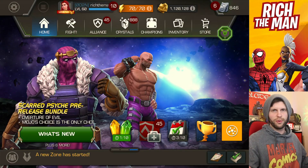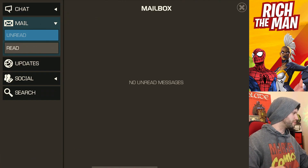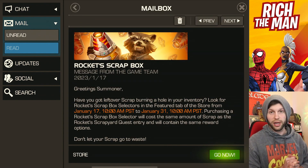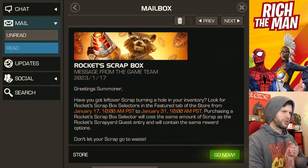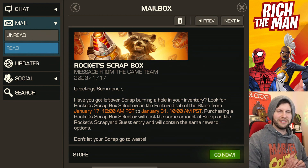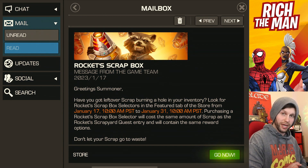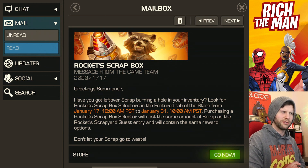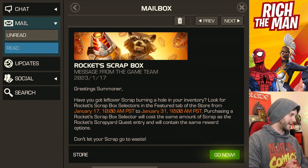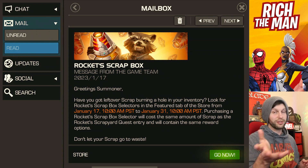Anyway, moving on — there has been a scrap store, well not technically a scrap store, that's been put into the game. If you've seen it in your game mail, there is a scrap box. Look for the rocket scrap box selector in the feature tab of the store.